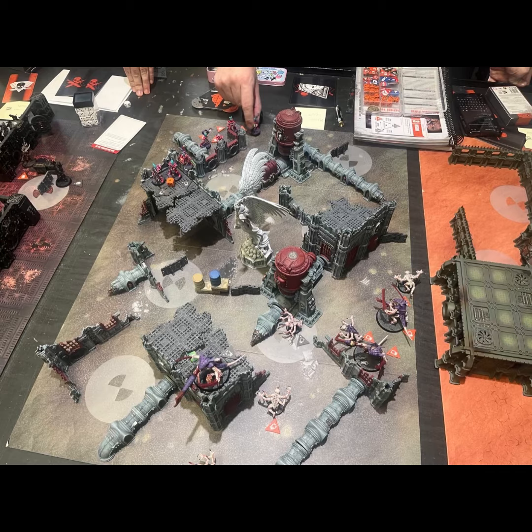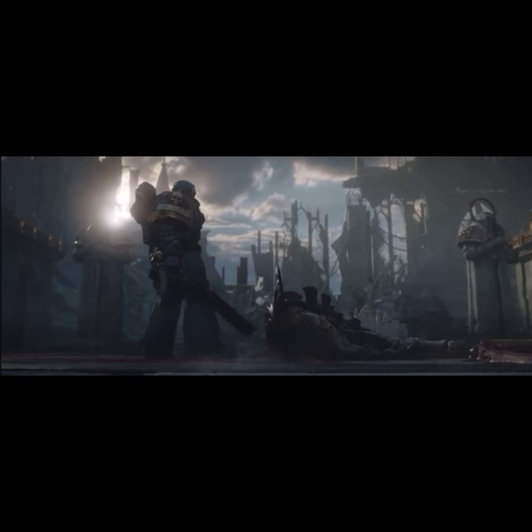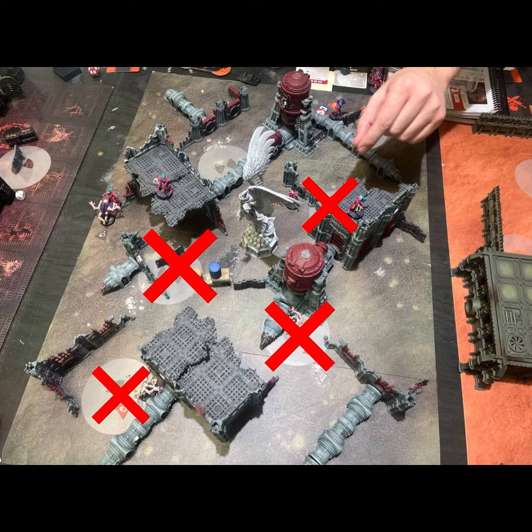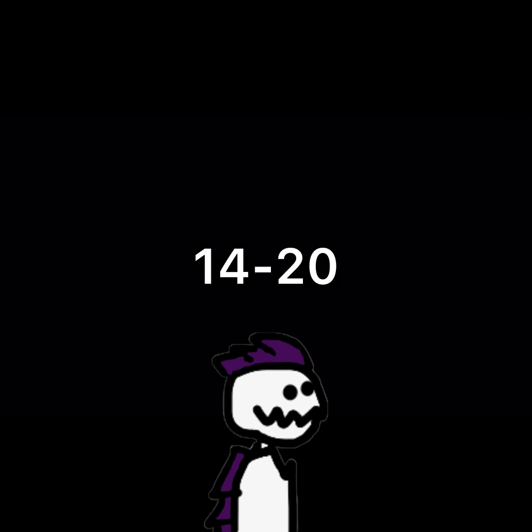As Trevor lost more troops he focused on putting damage tokens on my Warriors, and eventually brought all of them down with shooting — the first time this tournament my Warriors all died. But because Trevor concentrated heavily on the Warriors, my Genestealers slipped past undamaged and secured most if not all the objectives. After I had secured them, I sent Genestealers to block enemy paths in melee whenever they got close, and thus another victory — 14 to 20 for my Nids.